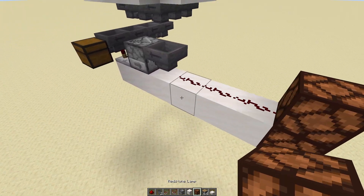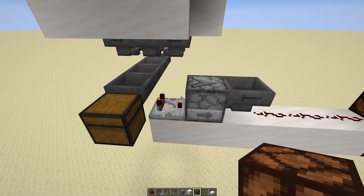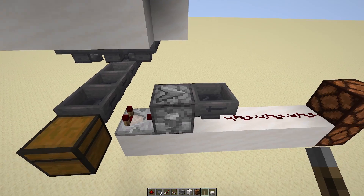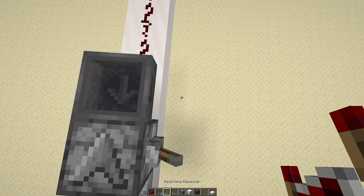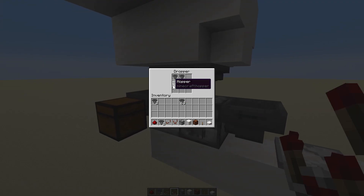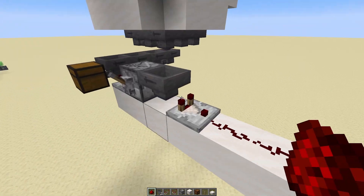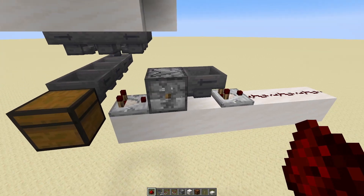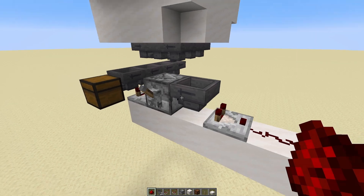Let's get a lever out because that'll be easier to test. What's going to happen is the item in this dropper is going to be spat out, go into this hopper, and then immediately go back into it. But what we want is a comparator outside this hopper — depending on what item goes into the hopper, that determines the Redstone signal. We've got a signal up to three for the diamond chestplate, and I think these hoppers will only give one as well.